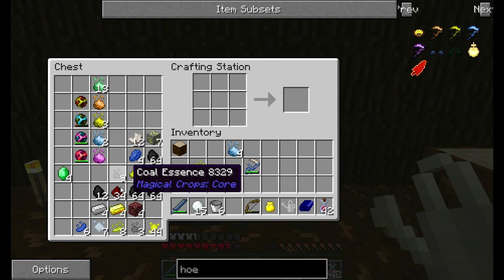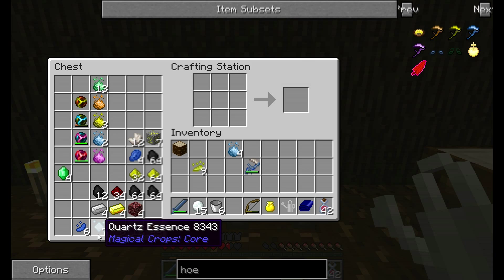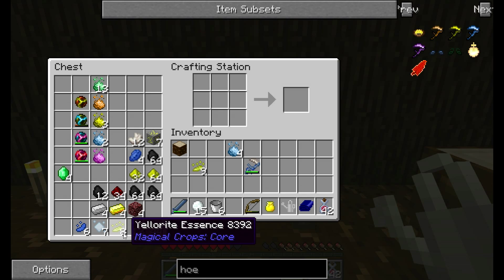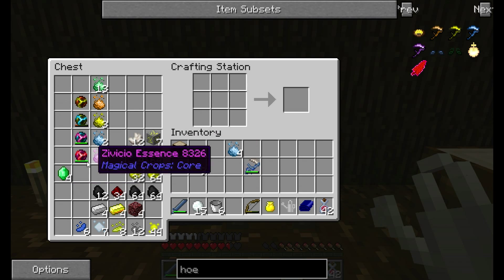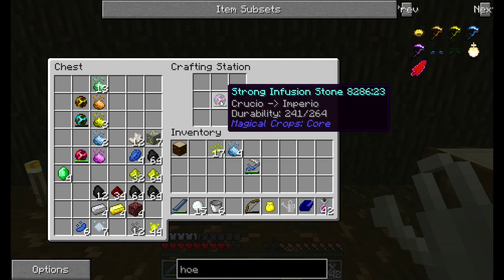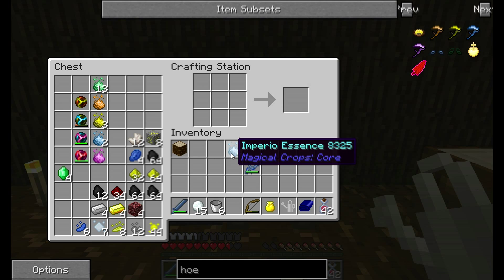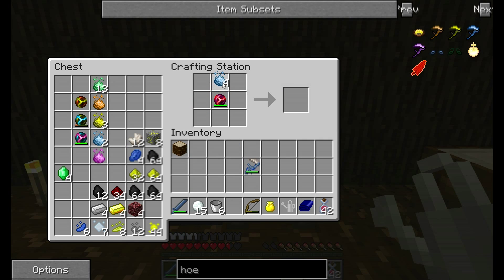And then I took the — go over here — yellowrite essence, possibly. I think that's what it was, and I put eight of it around this one. I'm not going to do it because I don't want to lose any of this. Speaking of yellowrite — one yellowrite would make me two bars with the way I process it. Now Imperio goes with the extreme one, two, three, four, and I get Zavisio.